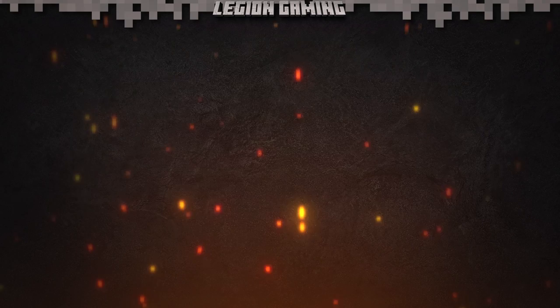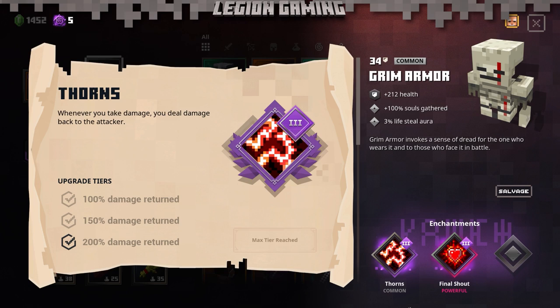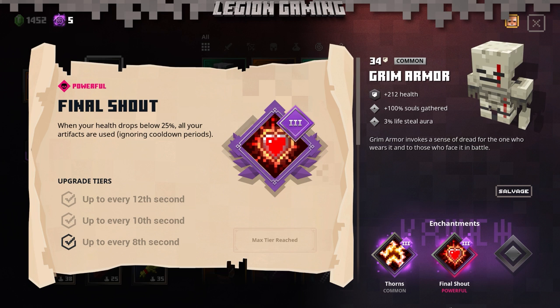Your armor also has to have these two enchantments: Thorns and Final Shout. Thorns returns a percentage of your attacker's damage back at them. Final Shout is special — when your health drops below 25%, all of your artifacts are used, ignoring all cooldowns.